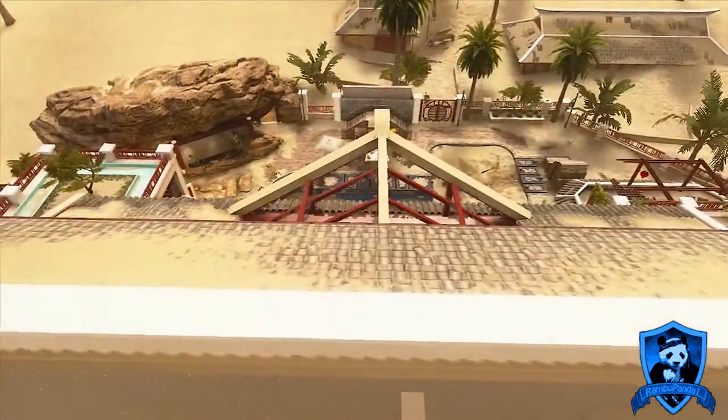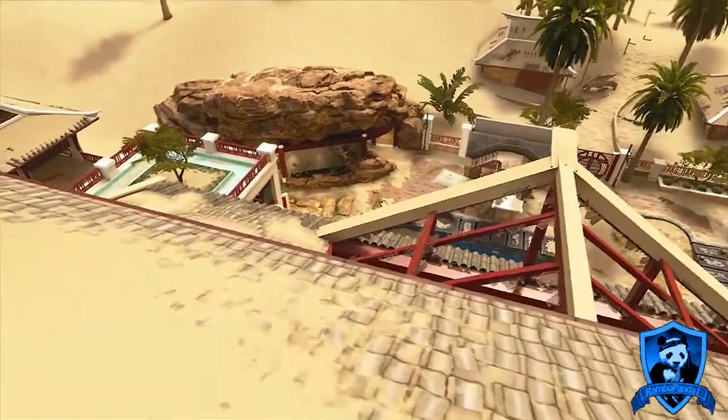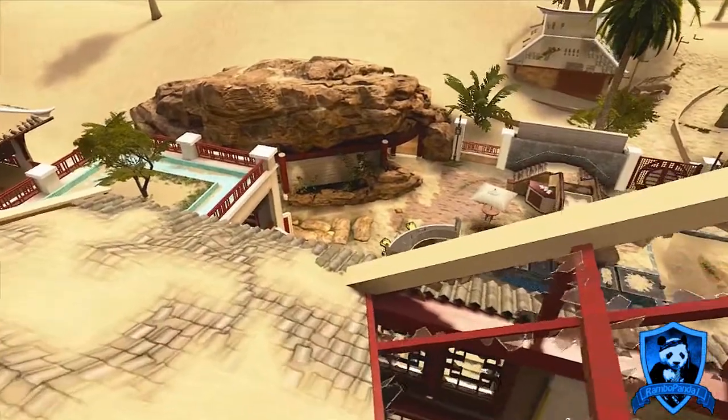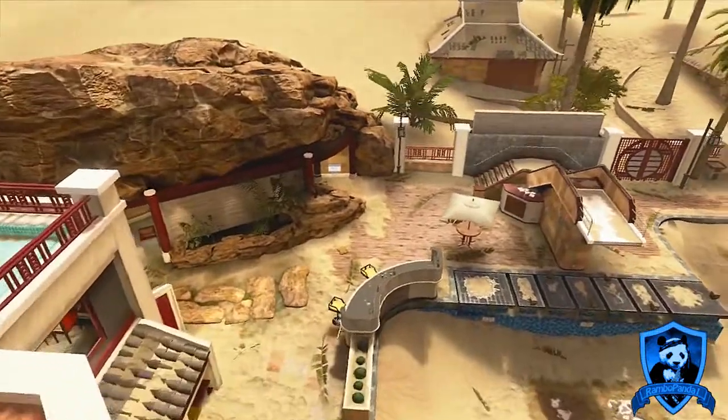The most important part of this map is the north side. This is where the majority of the action will be taking place when you play this map. On each side there are two rooms, and these rooms are great for sniping across from one side of the map to the other.